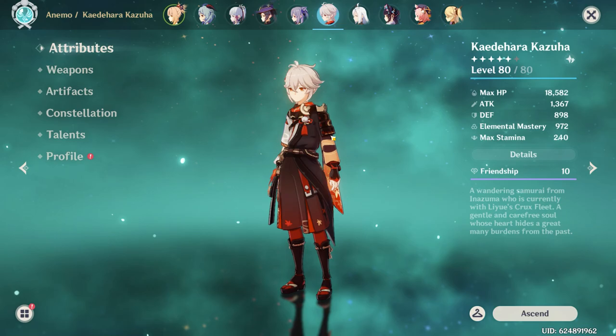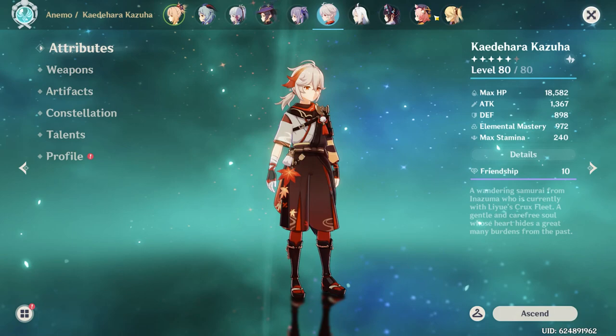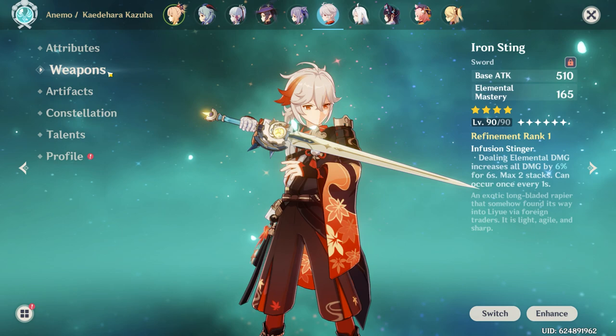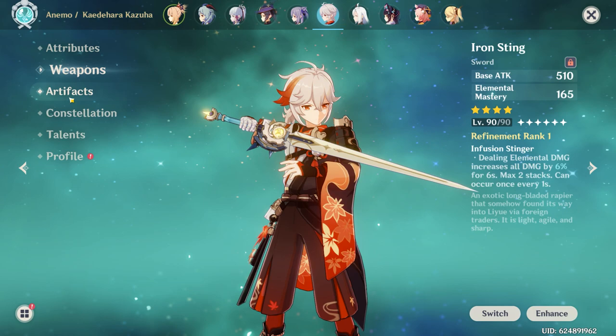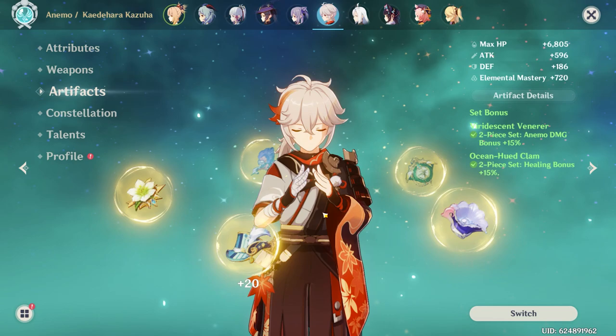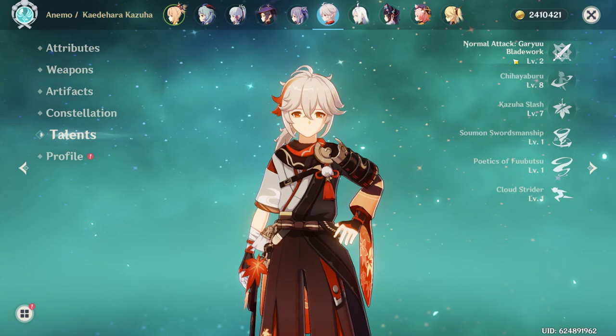Next up is my Kazuha, level 80. He has 972 Elemental Mastery. I unfortunately don't have enough Energy Recharge on him — I need to get more, but the Viridescent Venerer set is a pain to farm since the Maiden set that shares the domain is utterly useless on almost every character. I'm rocking an Iron Sting at level 90. I haven't refined it yet — I think the refinements are kind of pointless as it only increases the EM bonus by a slim margin. I'm running two-piece Viridescent and two-piece Ocean-Hued Clam. Constellation 0, talents are 2-8-7.